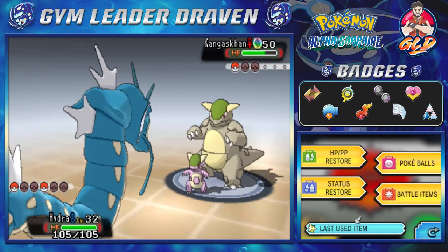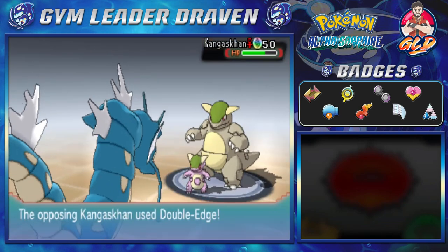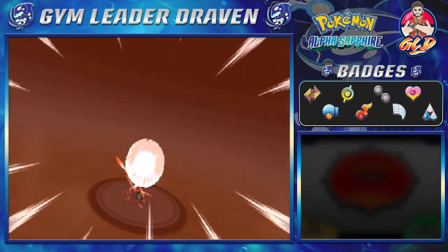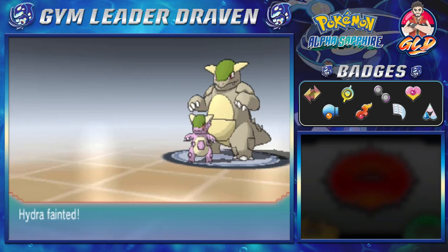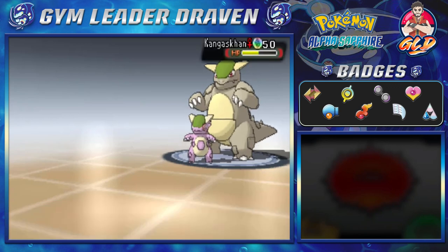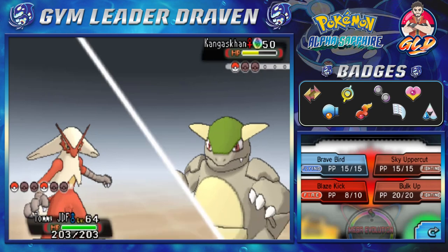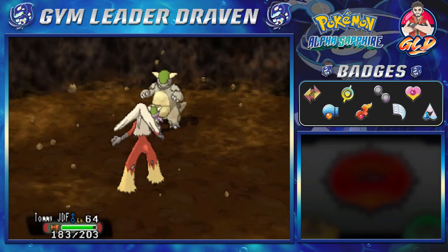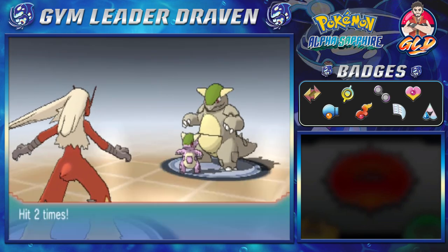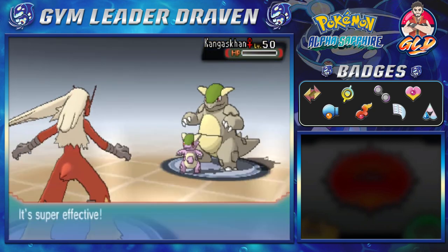Let's go ahead and use our Max Revive on TommyJDF. How in the hell is Kangaskhan stronger than us? And here comes another Double Edge — that right there takes care of Hydra. There's more! This gives us a chance to win — come on, TommyJDF, let's do this! SkyUppercut — and here comes Earthquake. It didn't work — time to feel the burn! SkyUppercut — eat it! And there you go! Holy buckets!